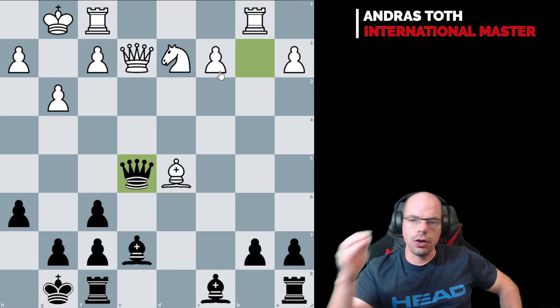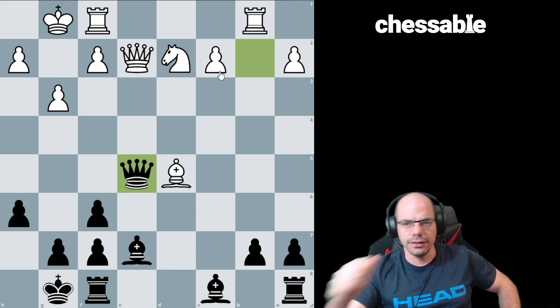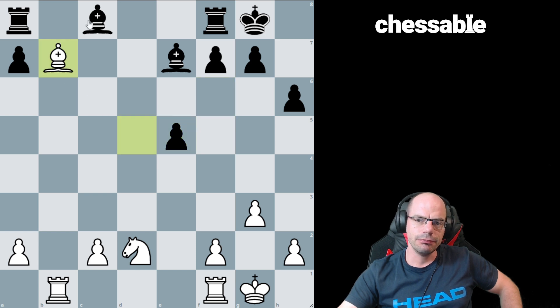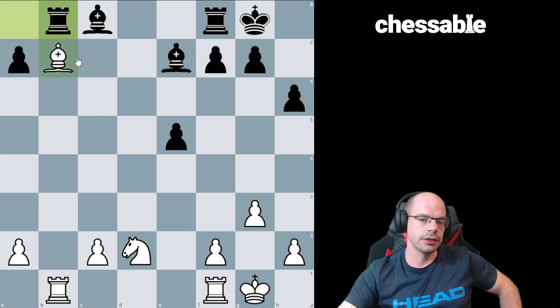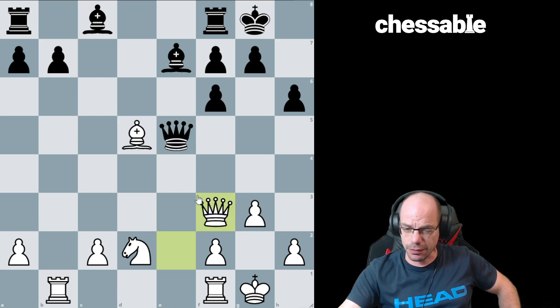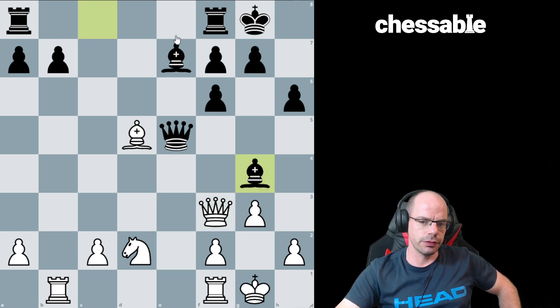The first thing I didn't quite understand from white's perspective was why didn't we enter this endgame? I thought that Rb8 was better for black, and I did say that during the analysis, but I didn't see Bd5 - and this seems quite sufficient to hold actually. Qf3 had the attraction of keeping the queens on the board, so we roll with that. Bg4 was a pawn sack that we should have, could have considered accepting.